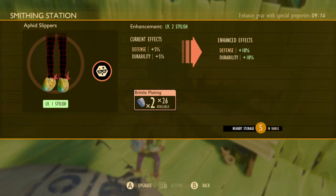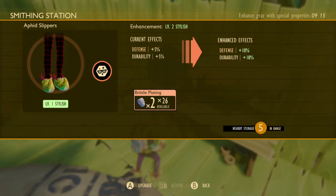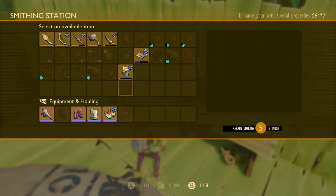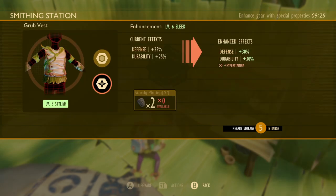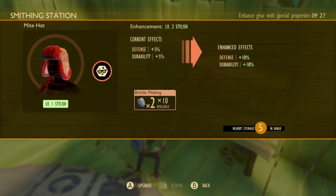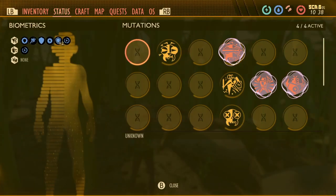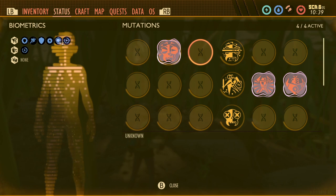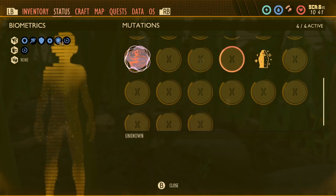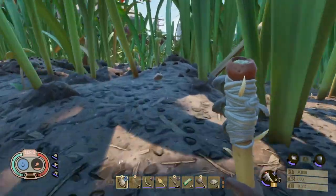The Aphid Slippers are some of the best gear for getting across the yard quickly, especially when you start upgrading and unlock the Natural Explorer mutation — once you've discovered enough locations, it can make you zip around much quicker. In combination with my Grub Vest, I'd be flying around no problem. Do pay attention to your mutations and always feel free to move them around, as some aren't as useful until later in the game.